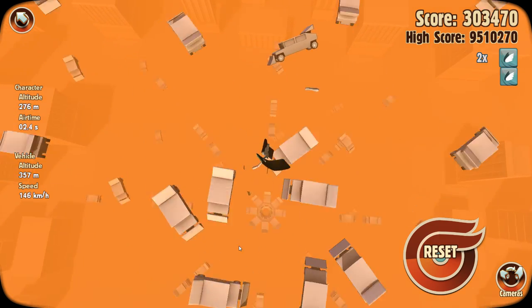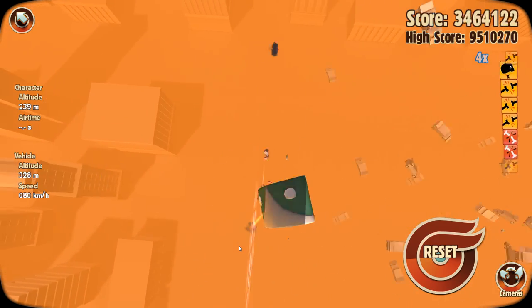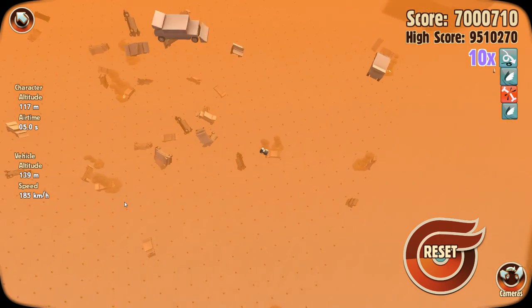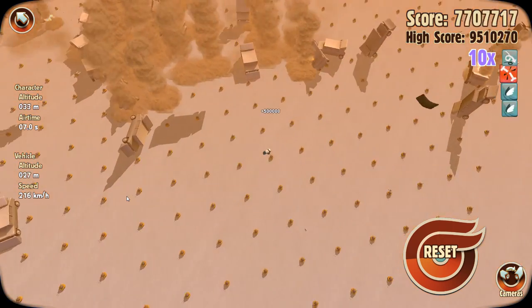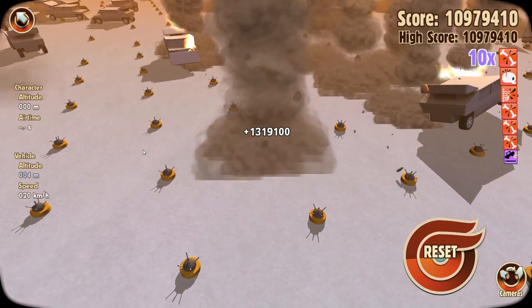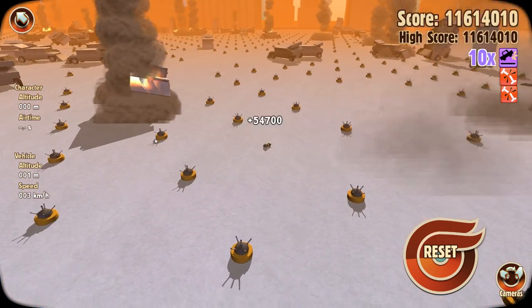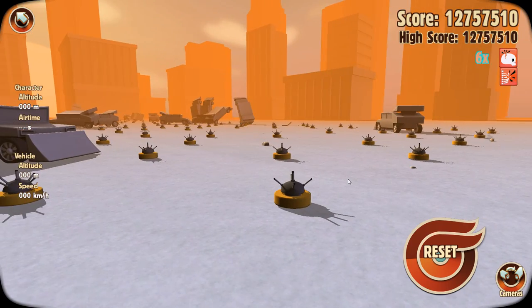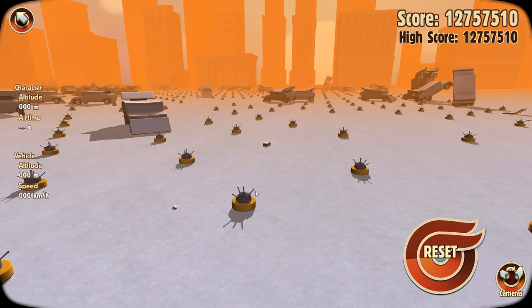We threw the first bit - we're not through that bit, we bounced off the wall. We might get some good points though - we're at 10 multiplier, falling and about to hit a mine. We hit the mine absolutely dead on and it didn't actually do anything to us.